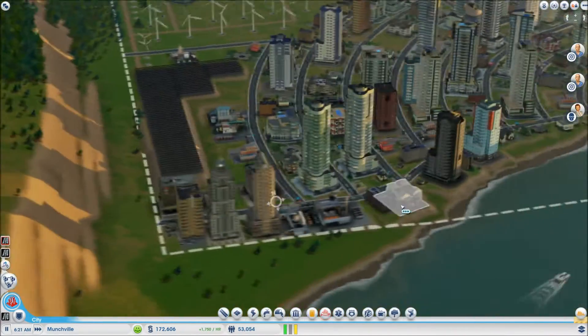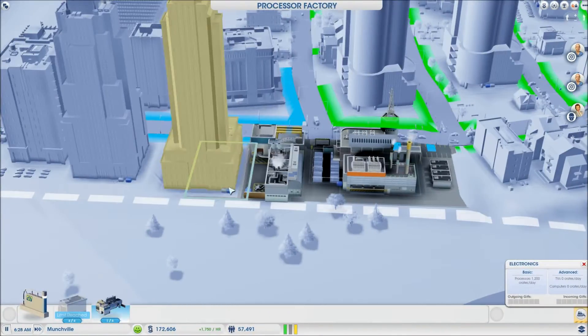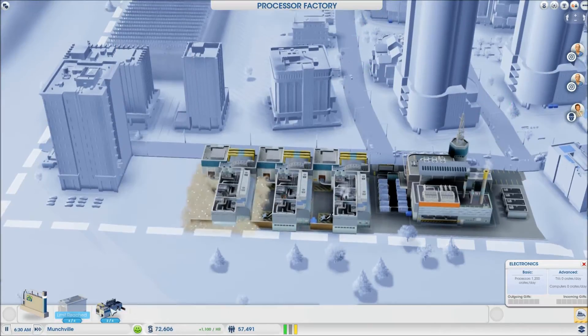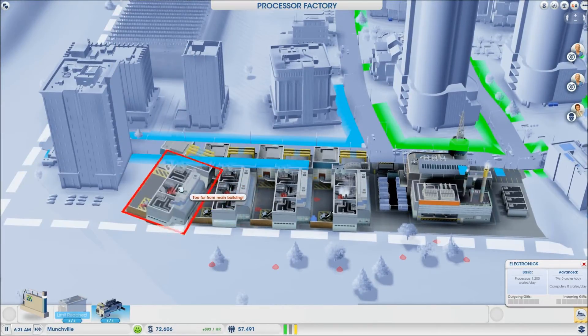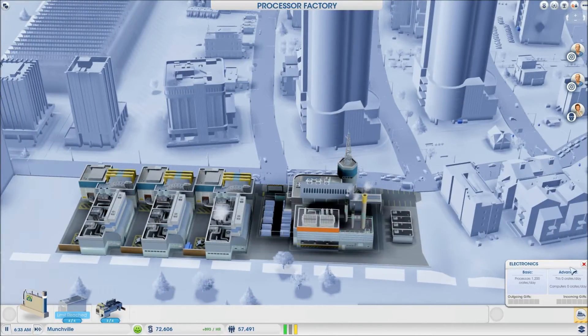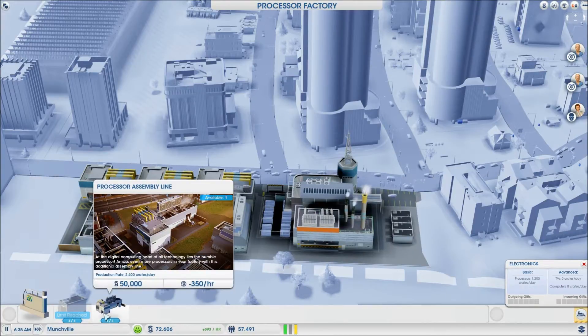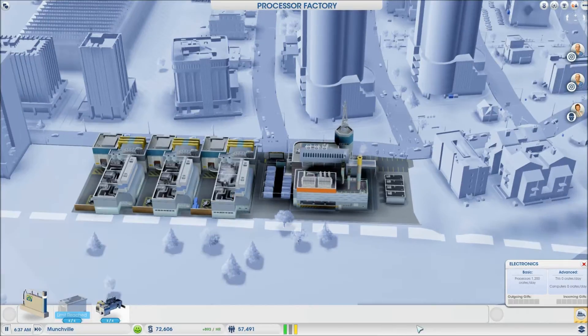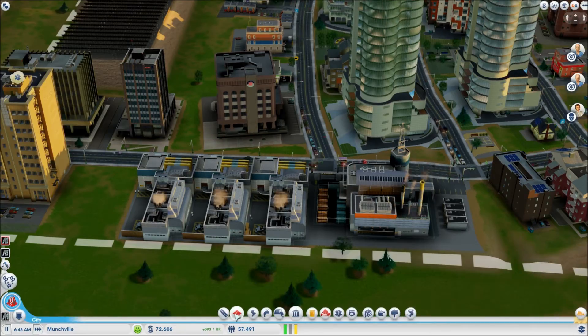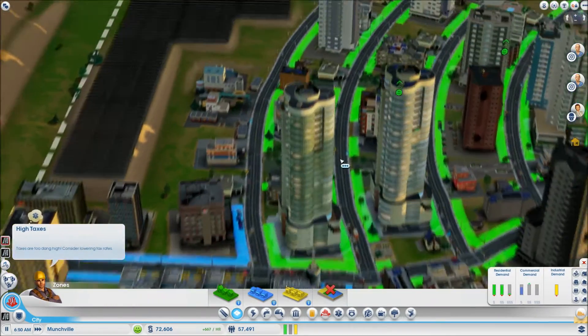So let's upgrade this thing here and add some more processor assembly lines, shall we? Not too far from the main building. That's enough — that should be 7,200 in a day. Ooh, advanced! How do we advance? I don't know. Electronics — basic and advanced. I guess that's right because we actually have to put down more stuff.